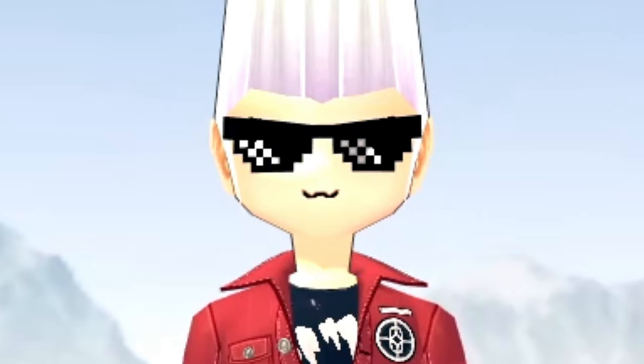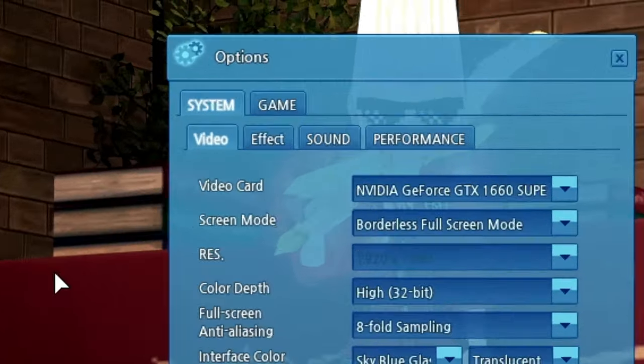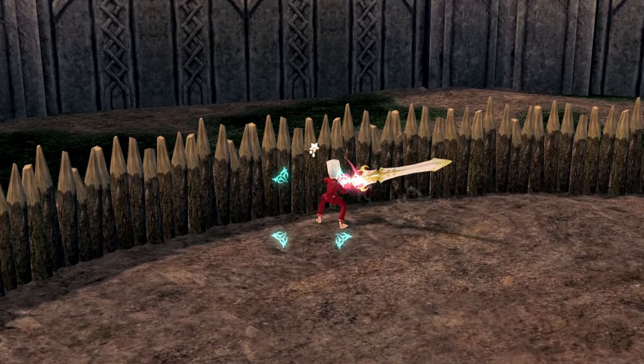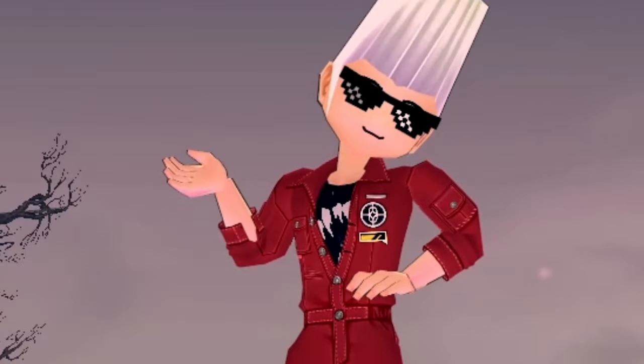First go to your settings, find the Games tab, and look for an option called Auto Combat. If you enable this, you'll be able to repeatedly attack without clicking or pressing anything.